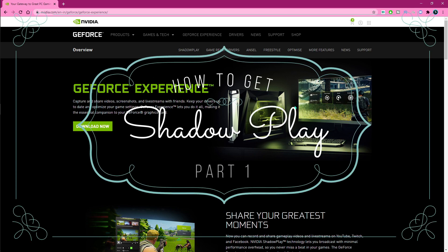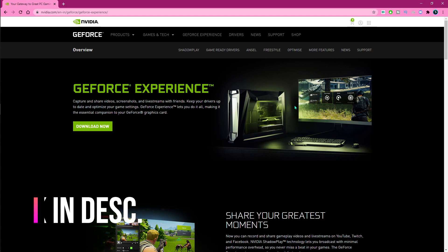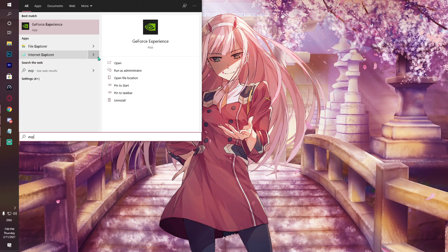You can use Shadowplay by downloading Nvidia's GeForce Experience. This app is basically used to optimize your game with the settings that are recommended by your system. You can get it right from the link in the description below. Once you've downloaded the app, open up GeForce Experience.